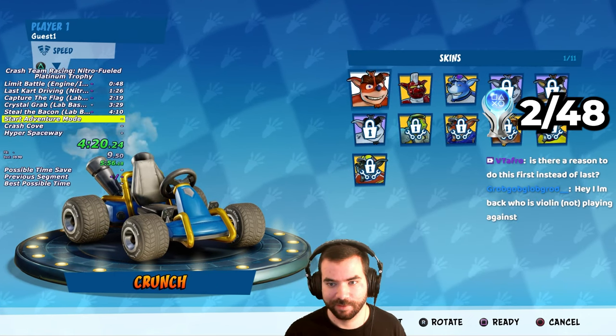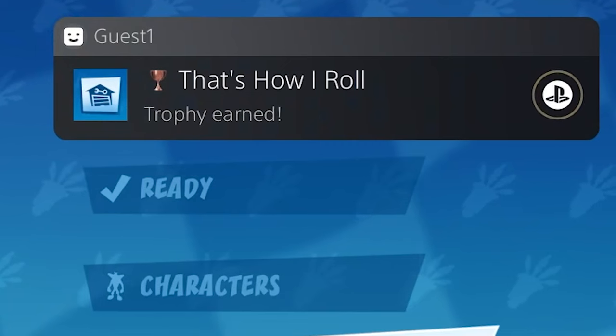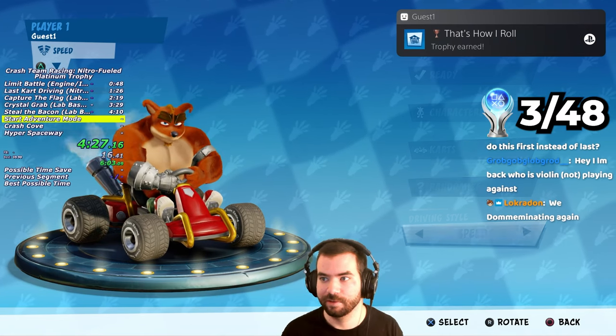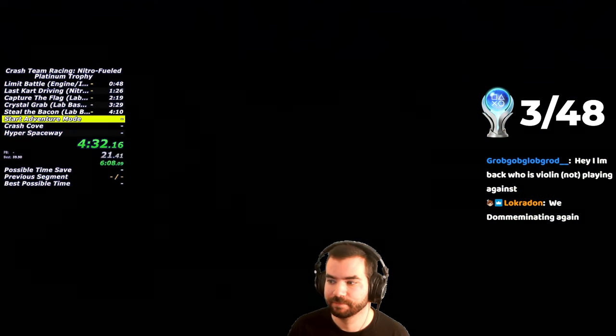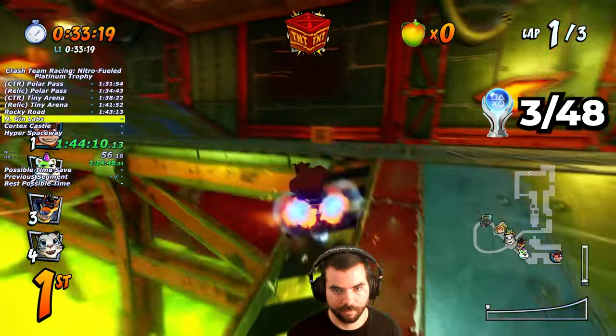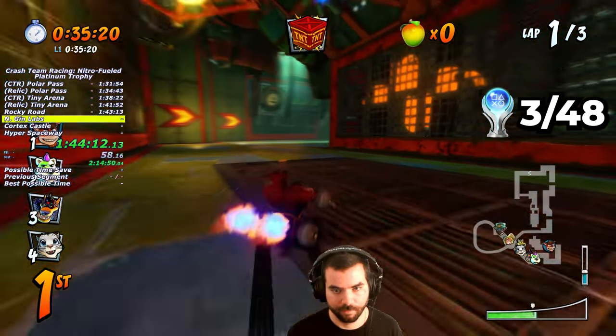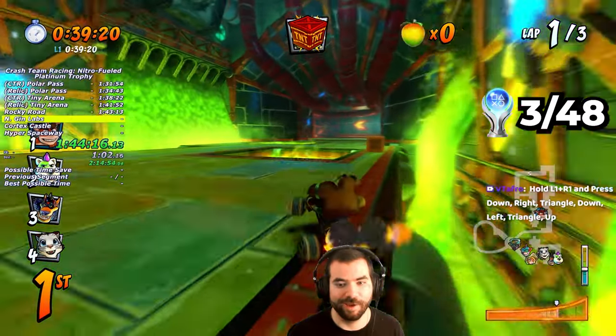Before starting the adventure playthrough, I customized the paint job of my cart and obtained the That's How I Roll trophy. I also select the speed driving style, which maximizes my cart's base speed. The main drawback is that turning speed is severely nerfed, but because of the game's brake turning mechanic, the turning stat doesn't really matter that much.